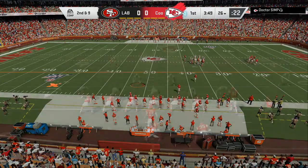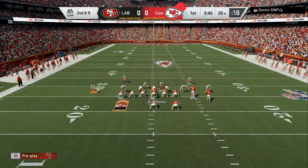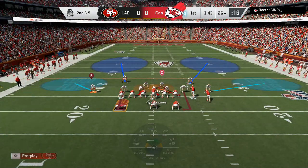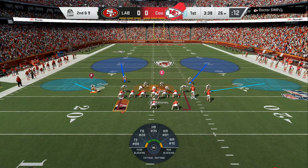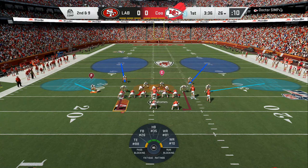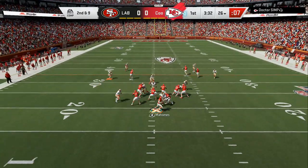Now the key to this offense is rollout corners — they can do it to the right side, they can do it to the left side. What I like to do is put both of my middle linebackers in spies, and I will hesitate for about a second to figure out what side he's gonna roll out to, and then I will user blitz.